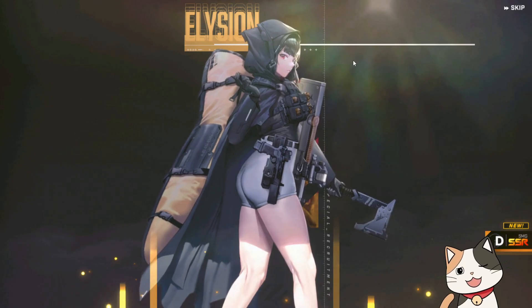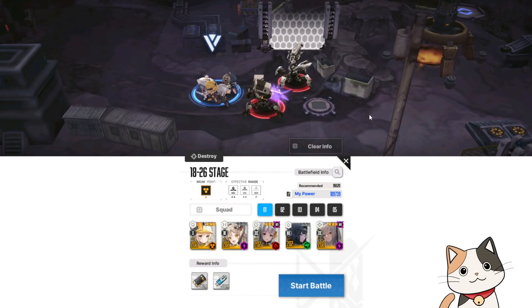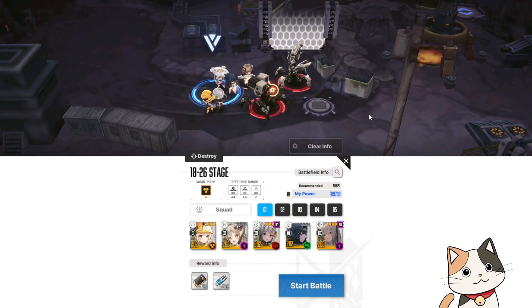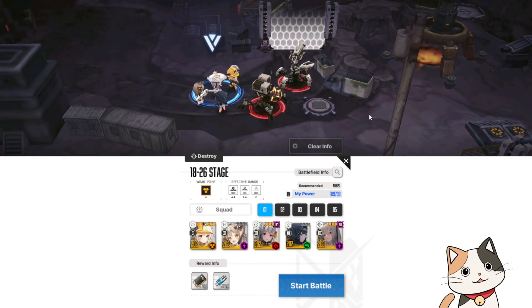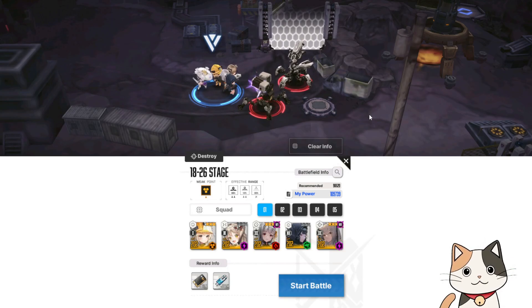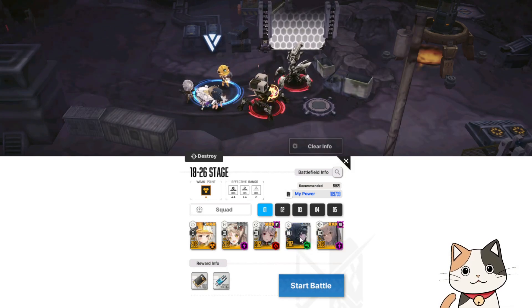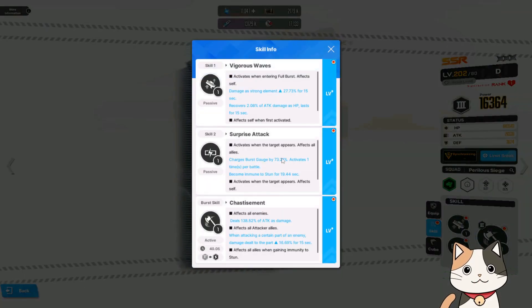That sounded so wrong! Okay, I want to apologize because I was wrong about several things. First, both Modernia and D are burst 3 Nikkeis, so their burst skills cannot activate at the same time — therefore the full burst time extension obviously cannot stack. Second, in D's skill 2, where it says 'the target appears,' it does not mean the start of battle. It means when the target appears in a boss fight or a destroy battle — when the main boss basically appears. So it's not a start of battle thing.